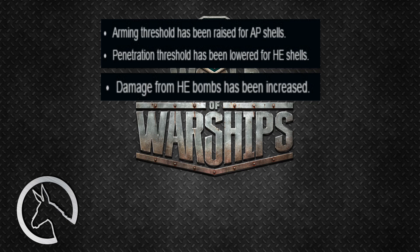I believe this to be an error. It's probably supposed to mean the arming threshold for HE shells has been raised, and the penetration threshold for AP shells has been lowered. Basically, AP ammunition has much worse penetration after the patch, and HE shells won't explode until they've flown a couple of hundred meters. The damage of HE bombs has been increased, but that's only half the truth, because AP damage has also been decreased — the maximum damage has been lowered as well.